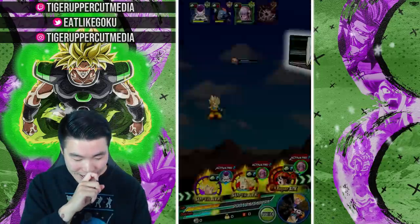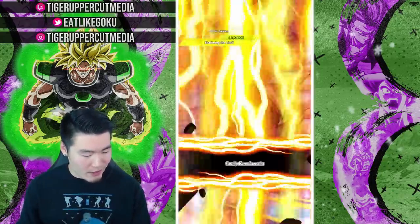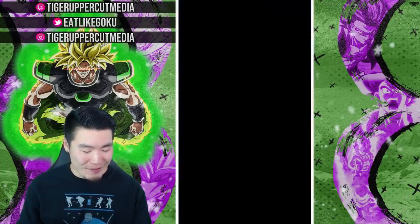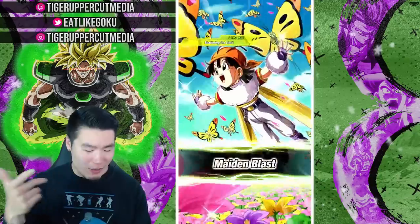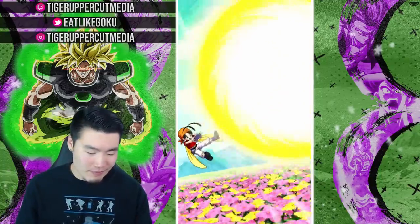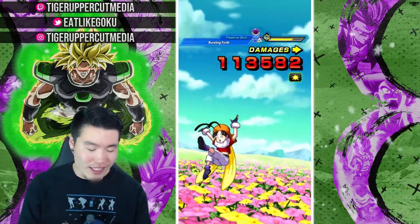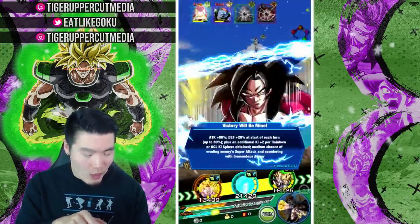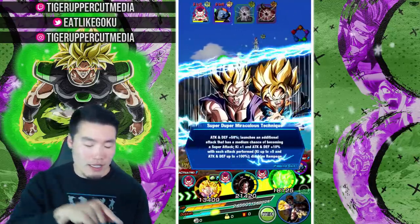Coming in super, super clutch. We got a crit and an additional from Goten. B-Pan's going to recover about 200k HP — 113k actually, but she stunned Frieza, which is perfect. I did attack Tagoma but he died. I'm getting confused right now. Let's actually try to kill Frieza this rotation — let's go for it.